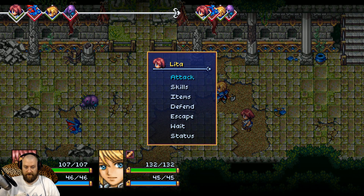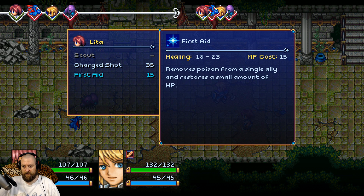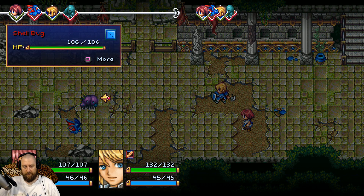Trust me, I know what I'm doing — I've played a lot of RPGs. We need to farm and kill them, get some XP. First Aid removes poison from a single ally and restores a small amount of HP. We'll try that.